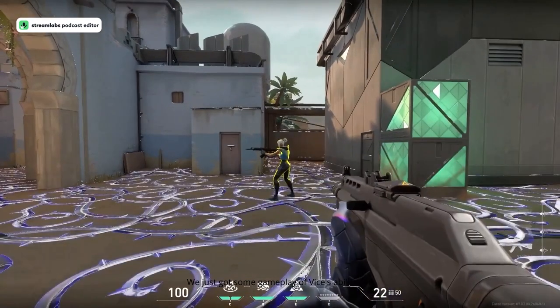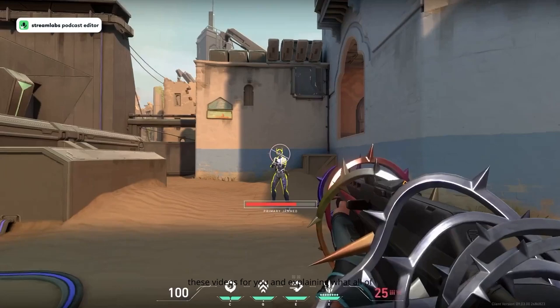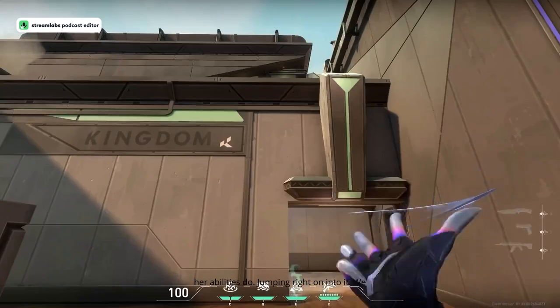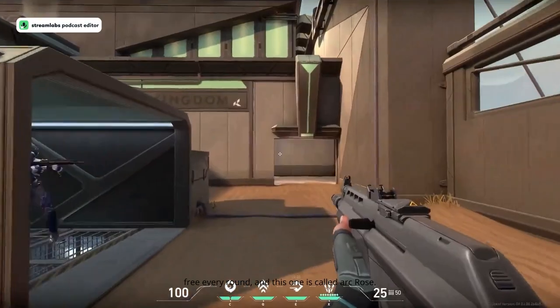We just got some gameplay of Vice's abilities in Valorant, so in this video I'll be breaking down these videos for you and explaining what all of her abilities do. Jumping right into it, we have her signature ability — you get this for free every round — and this one is called Arc Rose.